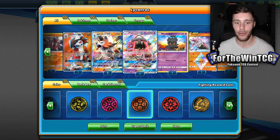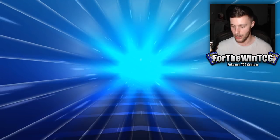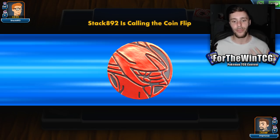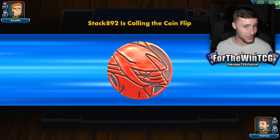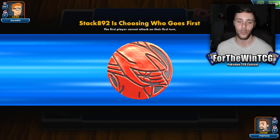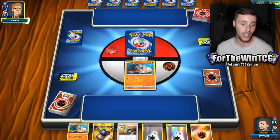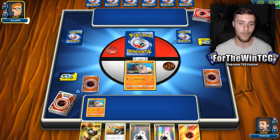It is a single energy attacker that can hit a big number against Zoroark and Pikarom. So I thought it would be fun to throw it in there just to kind of mix and match a little bit. So this deck is kind of fun — it messes around with the concept of the Dawn Form Lycanroc ability, where if you evolve it, it discards an energy off your opponent's active Pokemon. We play things like Crushing Hammer and Enhanced Hammer in this deck as well to really slow our opponent down as we get our energy charged up and in play.